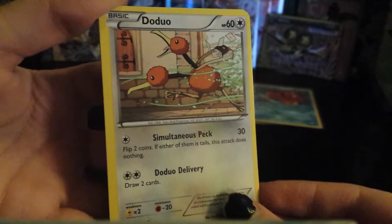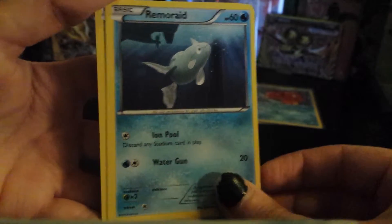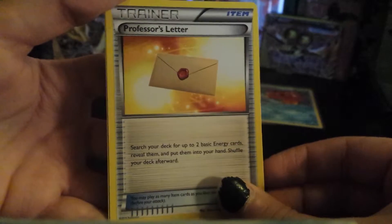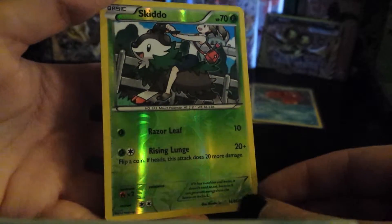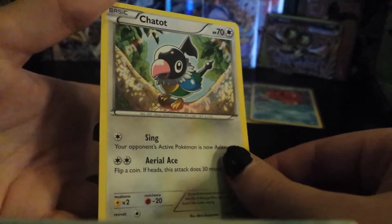Third to last pack. We have Doduo, Gastly, Remoraid, Exeggcute, Pansage, Pansage, Professor Sycamore, a Houndour, Glalie Spirit Link. Our Reverse Holo is a Skiddo, and our Rare is a Chesnaught Non-Holo Rare.